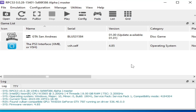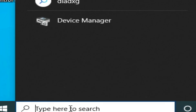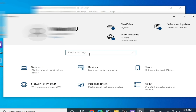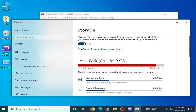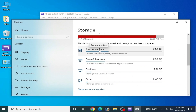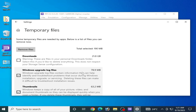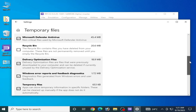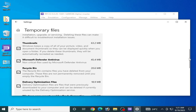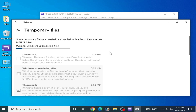Solution number one: go to the search bar on your Windows and type Settings. Go to Settings and search for Storage Settings. Scroll down and go to Temporary Files. We need to delete some files from here — check this option, scroll down and check this option, then click on Remove Files and wait.